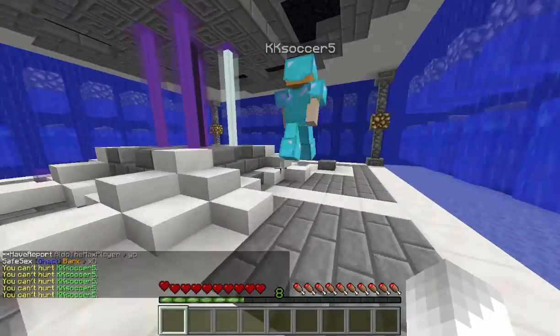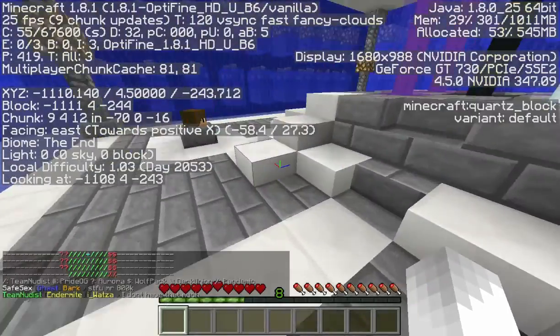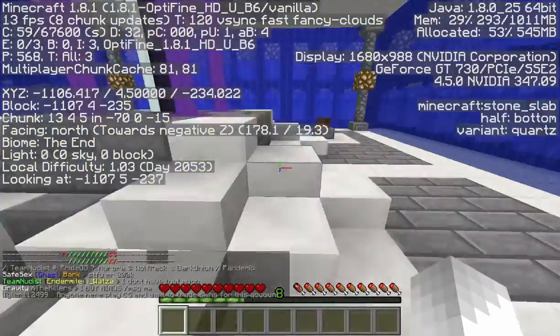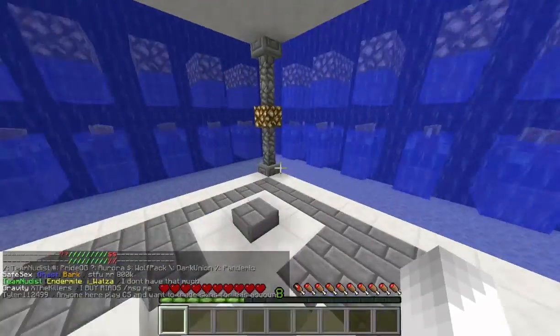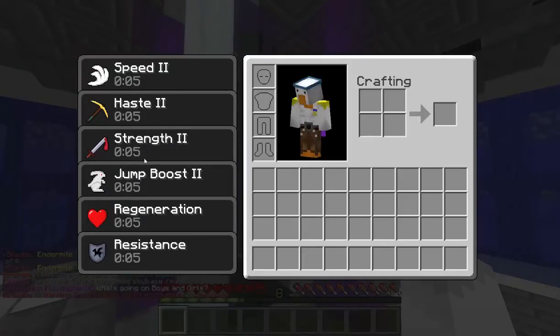What do you think, KK? Yeah, we put a radius 5 on it, and we built the walls all the way out. Here's the coordinates. Everyone's already here anyway. It's in the End, as you probably know. It's basically just like any other base — it's got five beacons: speed, haste, strength, jump boost, regen, and resistance.